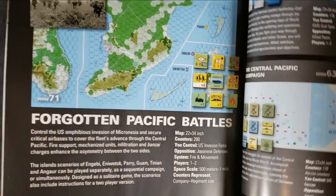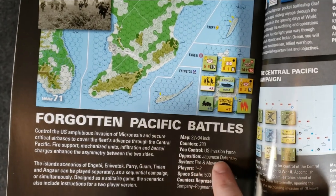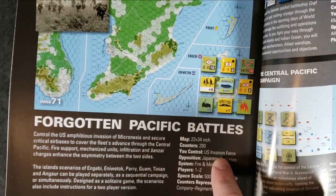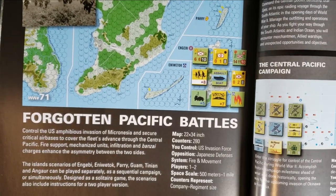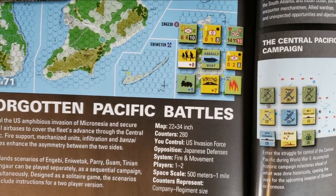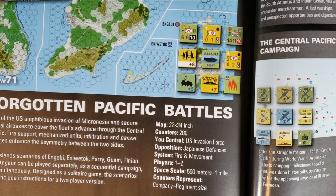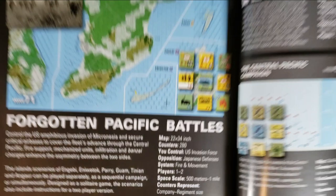So very cool. The full-size map is 22x34, 280 counters. If you're playing it solitaire, you play the U.S. invasion and the system plays the Japanese defenses. Obviously if you play two players, each one takes a side. Fire and movement system, one to two players, 500 meters to a mile for scale, company to regiment size.